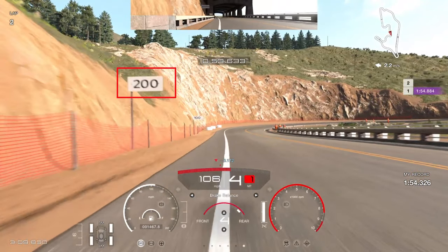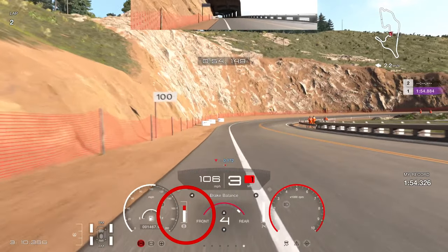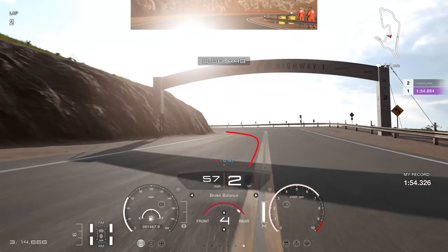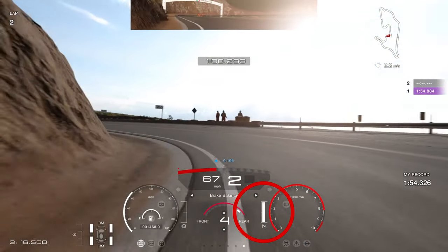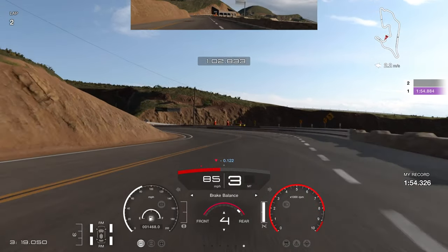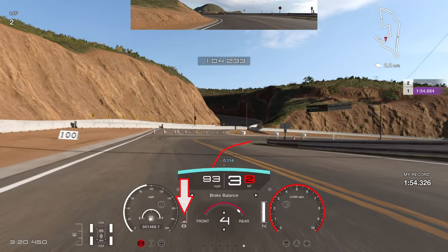The next braking zone uses the 200 board again — brake just past it. Square the car off entering the corner, with the right-hand tire almost clipping the kerb on the right, then slowly feed in the power as it's very easy to snap the rear. From there, flick the car right then left, a little lift then back on the throttle, upshift to third and get straight. Into the fast left-hander, get as much track limits as you can — left tire on the sand, right tire over the white line or it's a penalty.